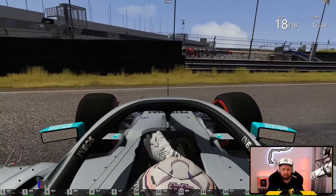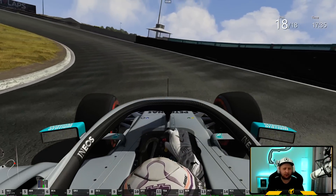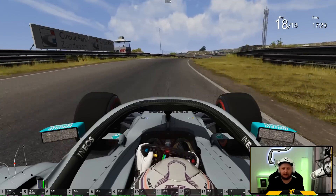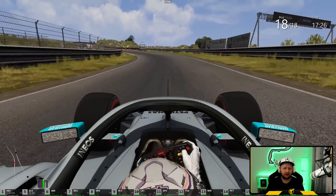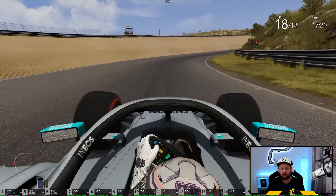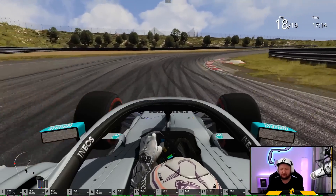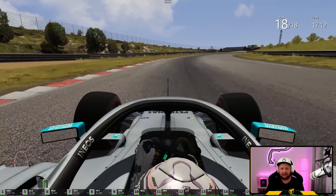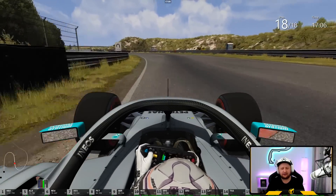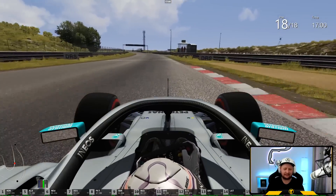Spin already, sorry about that! So this corner is different here - it's been reprofiled with a lot more banking and it's quite bumpy in my force feedback, which wasn't so bumpy on the old layout I was just doing. Turn one is different, the final corner is different too, and the gravel traps have been adjusted a little bit. Beyond that I don't really know too much about what's different and we're just going to discover that on our own. I think I'm going to do one flying lap and then go straight into the race.